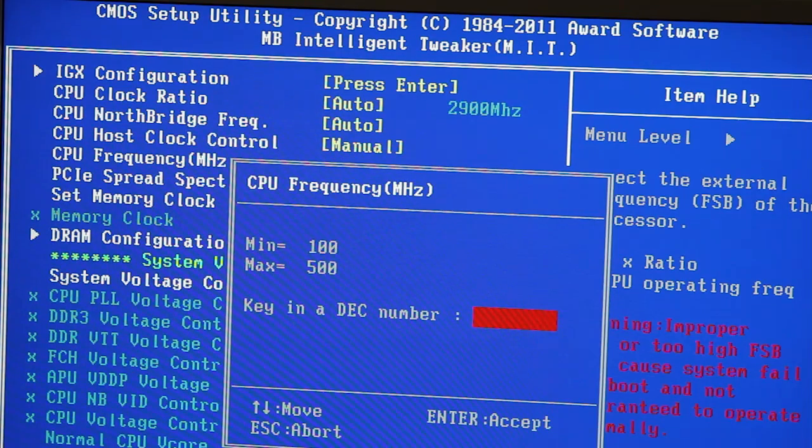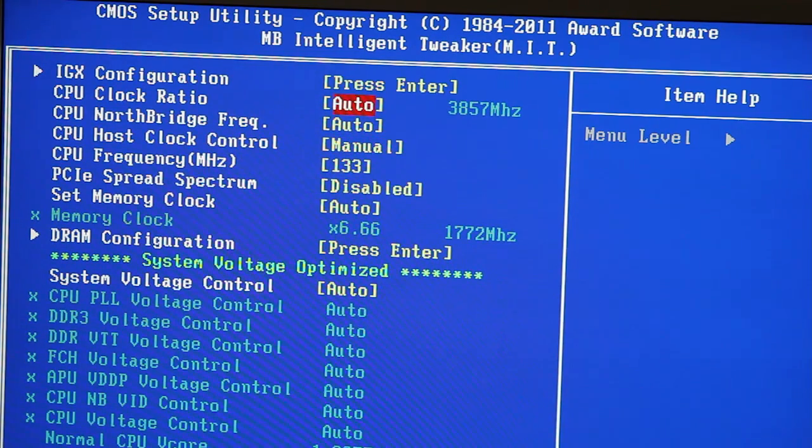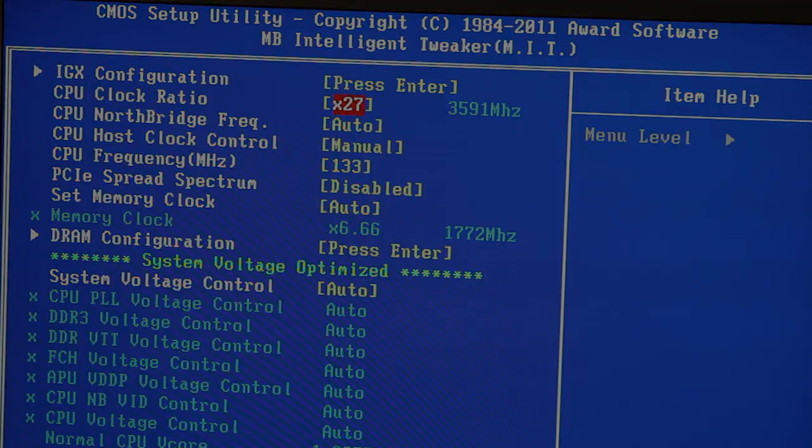With a base setting of 100 MHz, we increased that to 133 MHz while lowering the multiplier from 29 to 27x. The result is a CPU frequency of 3.6 GHz instead of the standard 2.9 GHz, and a GPU frequency of 798 MHz instead of the standard 600.